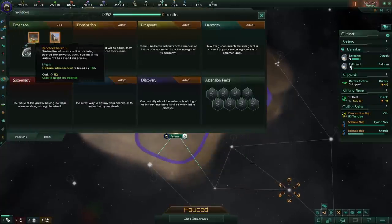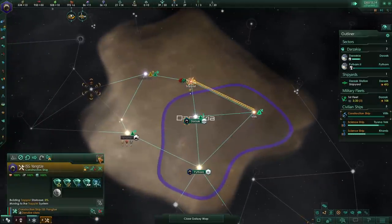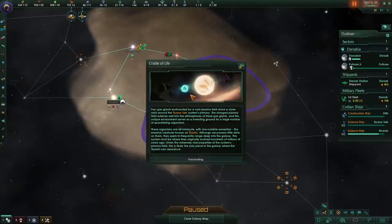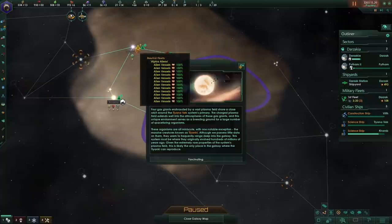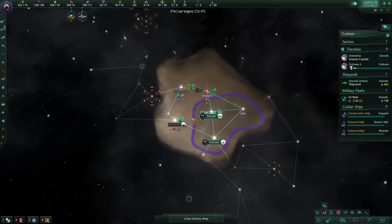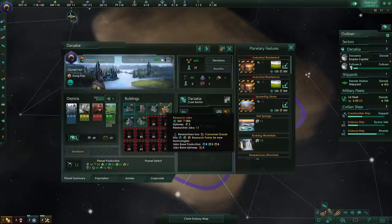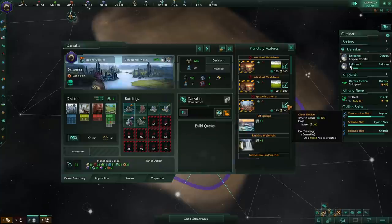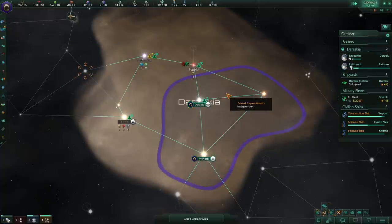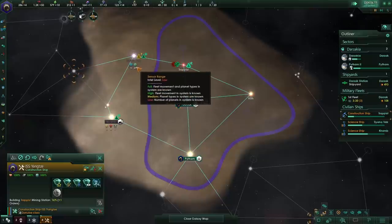The first Darzak colony is established, and we get the second tradition — Starbase influence cost reduction, so we can expand faster. Cradle of Life event: four gas giants enshroud a vast plasma field in the Tiana Vec system. These organisms are minuscule, with one notable exception — the mass of creatures known as the T-Yanki. Our guys are all happy, good job. We've got a second research building. One Skrull pop is created by clearing this blocker, which gives us one more pop — the Skrull are my subspecies.